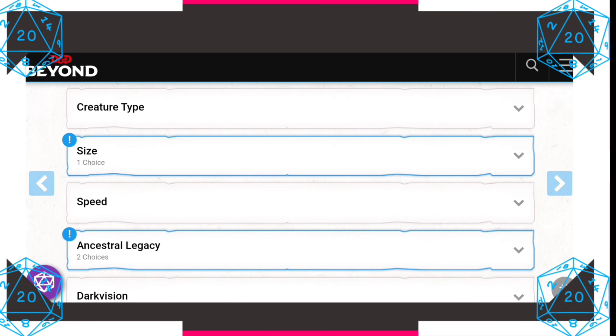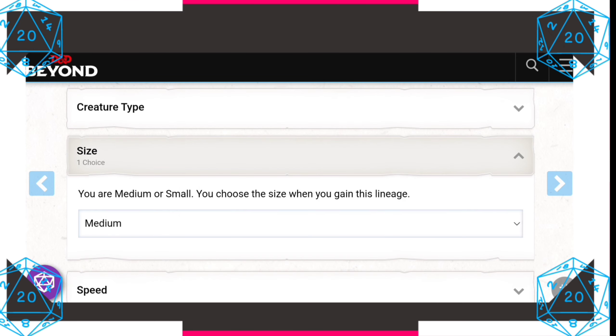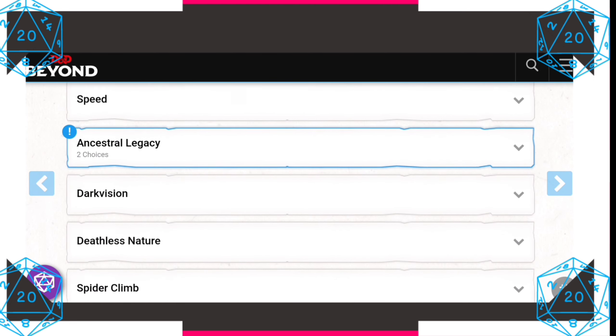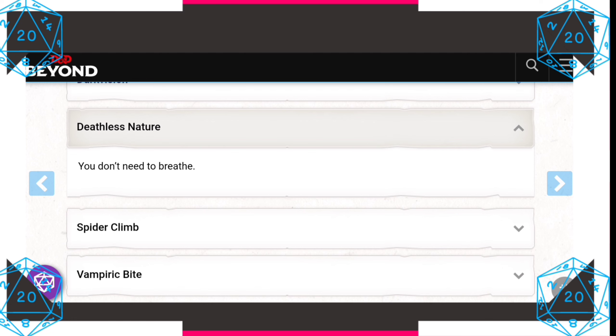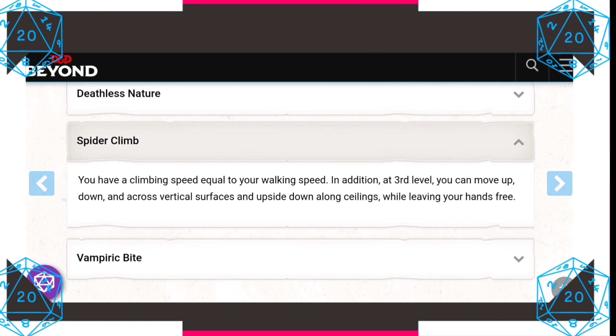As for the mechanics of the dampir, we're going to be picking our size, which is medium. We are classified as humanoid, and we get our classic 60 feet of darkvision. We also don't need to breathe, which is similar to the air genasi or the reborn — a nifty bonus. Additionally, our speed is increased and we gain an innate climbing speed, which is definitely unique.